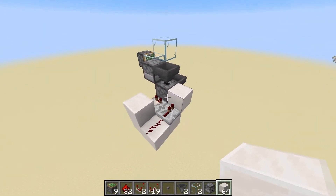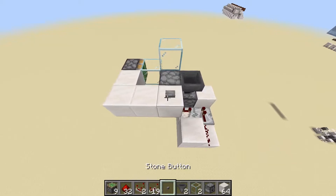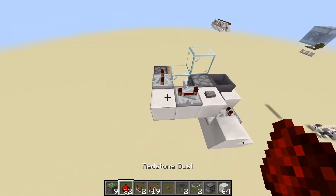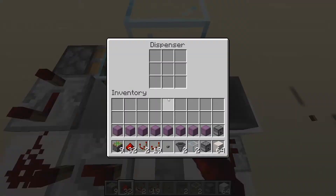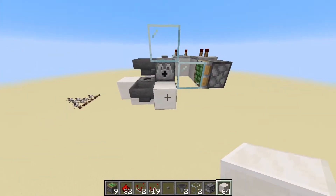Go ahead and place down two blocks behind the sticky piston, two blocks to the right so we get a shape like this, then place down a button here, put down a repeater facing left with four ticks, and then one facing towards our sticky piston with another four ticks, and place down some redstone dust right here. Now in this dispenser go ahead and place in your eight shulker boxes that you prepared earlier with the proper amounts of wooden swords in them.